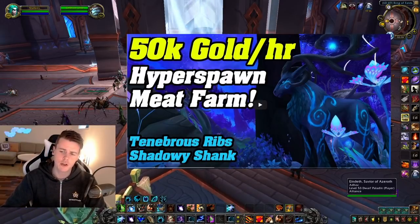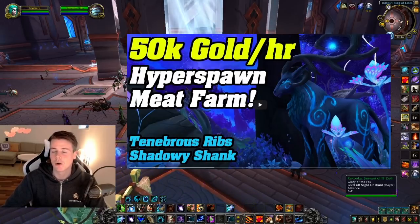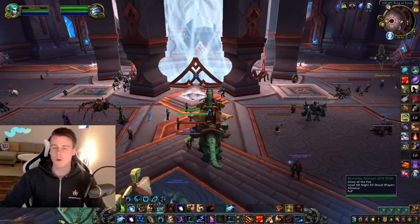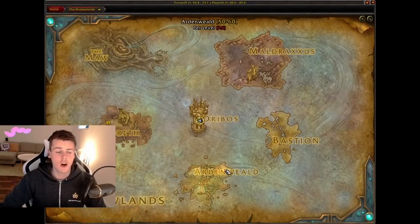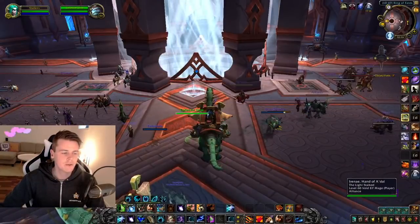If you're not the skinner, you're going to make all your gold on the Ribs and the Shanks, and you definitely want to use cooking to convert them into aspect food in order to increase your gold per hour. It's a great spot — and with skinning it's insane. This farm takes place on the Reindeer route; there's one mark down here and one up here, and you need to run it as a 2x4.